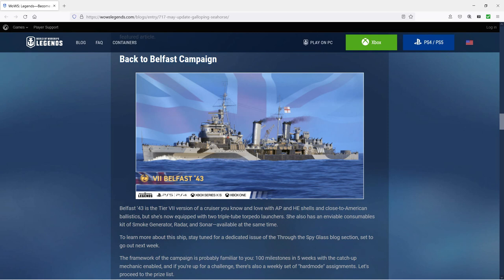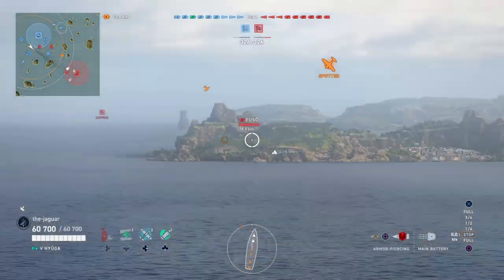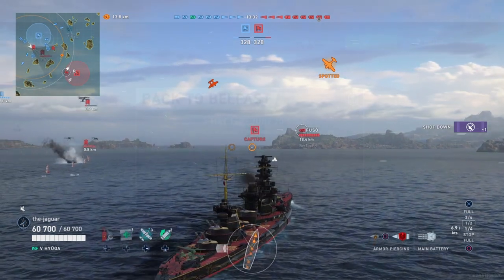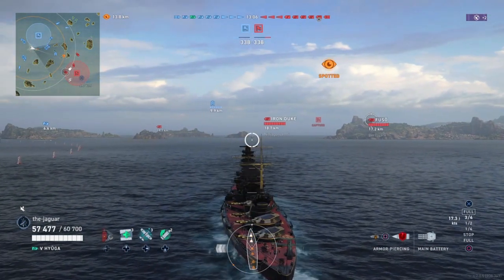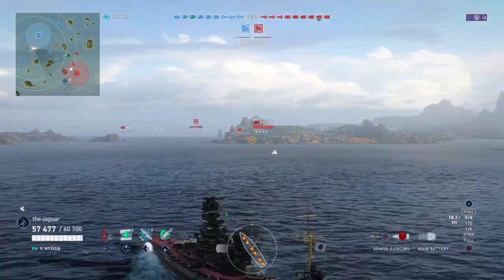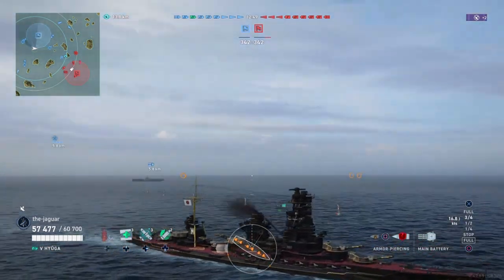The campaign framework is probably familiar: 100 milestones in five weeks with a catch-up mechanic enabled, plus a weekly set of hard mode assignments. Without admiralty backing, the prize list includes 60 common boosters, 12 each of type 1, 2, and 3 camouflages, 8 European camouflages, 262,000 commander XP, 900,000 credits, 8,000 global XP, 14 promotion orders, an insignia commendation, 8 days premium account, 9 pan-European destroyer crates, 1 pan-European destroyer big crate, a British commander crate, a background, patch, and patch symbol.